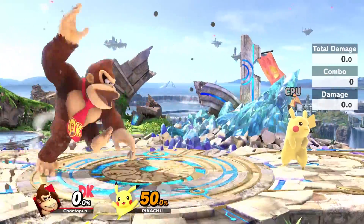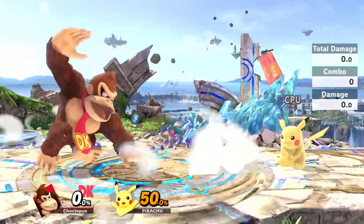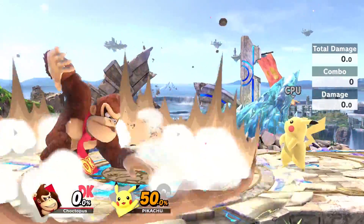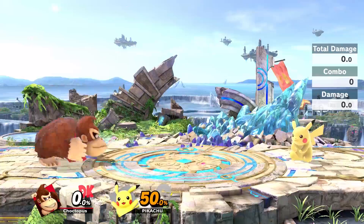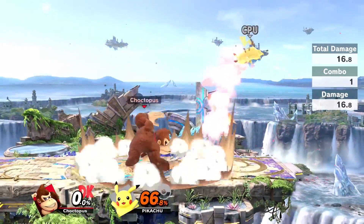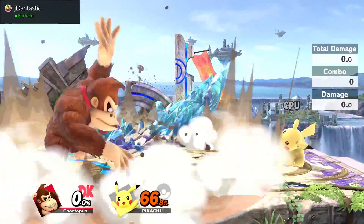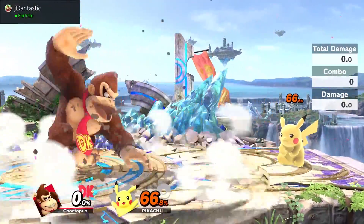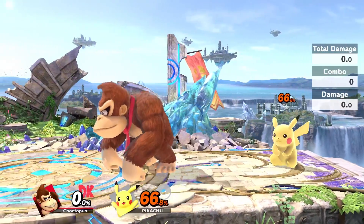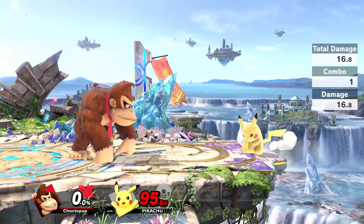Donkey Kong's down B is the hand slap. I love this attack, I think it's criminally underrated. I use it a lot because it has really good range. If you hit down B and then continue to hammer B, Donkey Kong's going to go wild and just beat the ground. Some good applications: if you have an opponent that's doing a lot of rolling or you need to space, it has good range and creates earth-shaking vibrations, so you can use it defensively or to destroy shields. It's not as strong as the headbutt, but if you get two or three of these, you can pop a shield in no time.